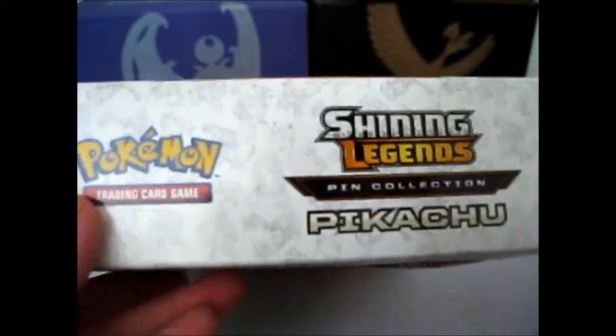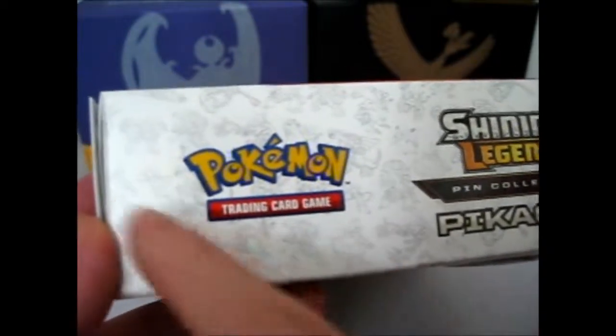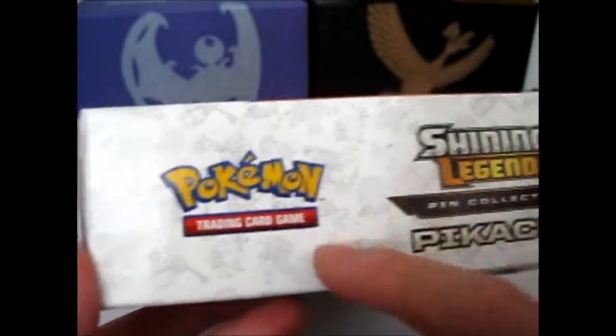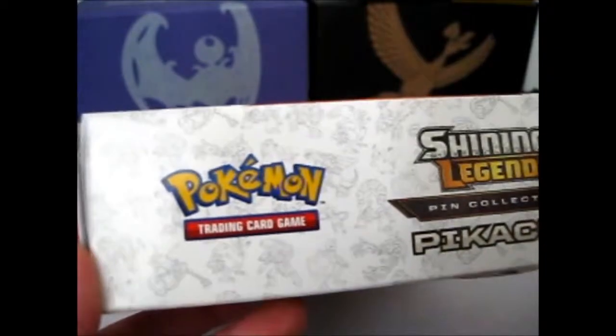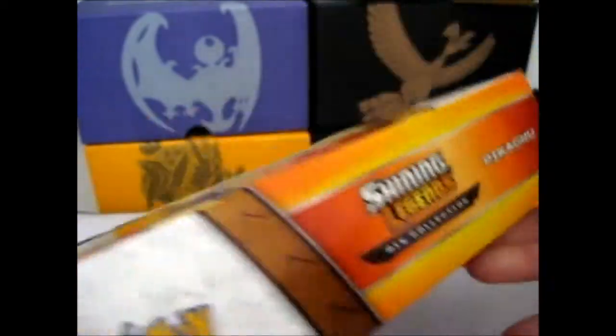And I believe there's a code card in there too. So this is what the box looks like. And if you didn't notice, similar to the Mythical Collection, they have the legendaries in the background — like they have the starters for the Mythical Collection.